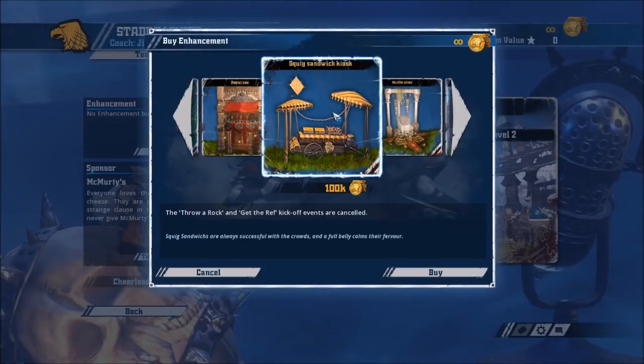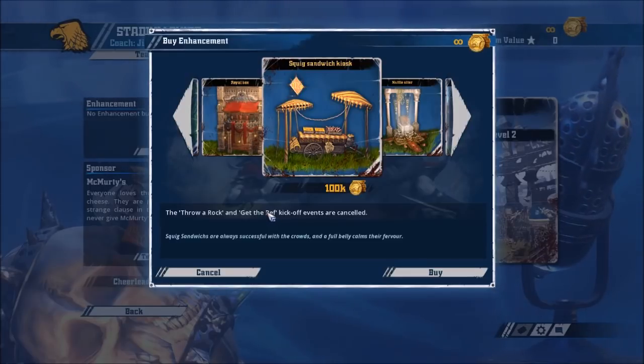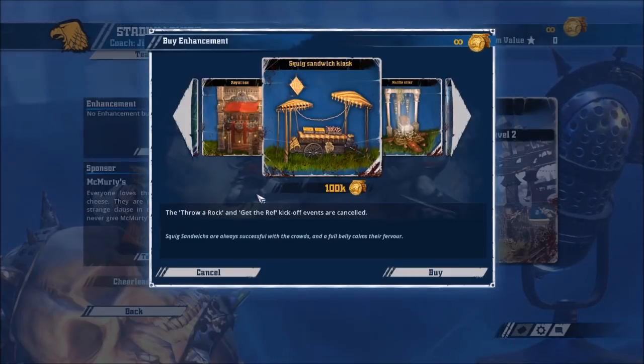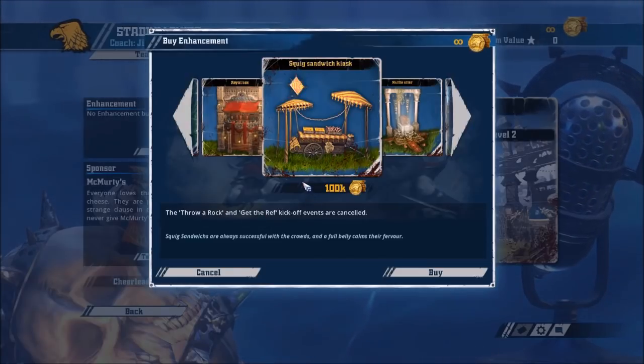Squig Sandwich Chaos is my go-to for elf teams and Skaven. Throw a Rock and Get the Ref kickoff events are cancelled. Both reduce the attrition you take. You don't want your Armour 7 guys or your 70k alignment guys getting fouled — nobody really wants their best players getting fouled. Throw a Rock obviously reduces the most frustrating kickoff result. I think bash teams get more from winning by stopping Riot and Pitch Invasion, but I'd take Squig Sandwich Chaos on a bash team too — it is really good. Even if you mostly have fame, you're still very likely to get screwed by Throw a Rock or Get the Ref.